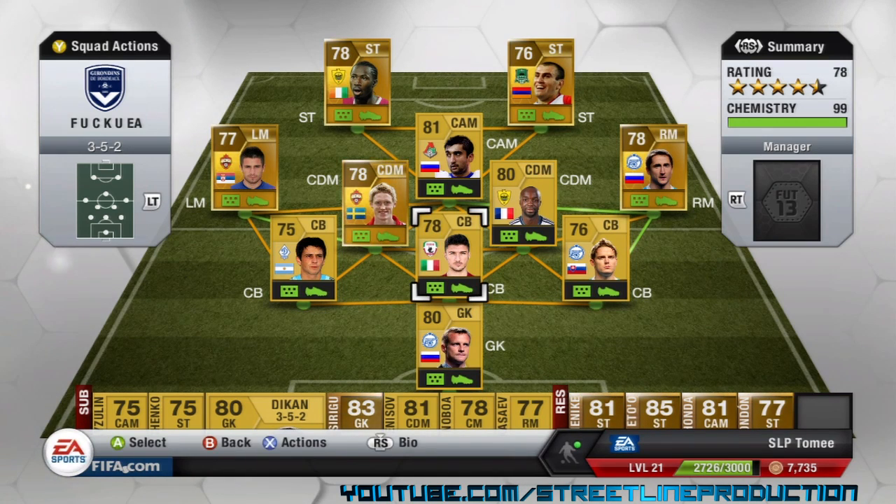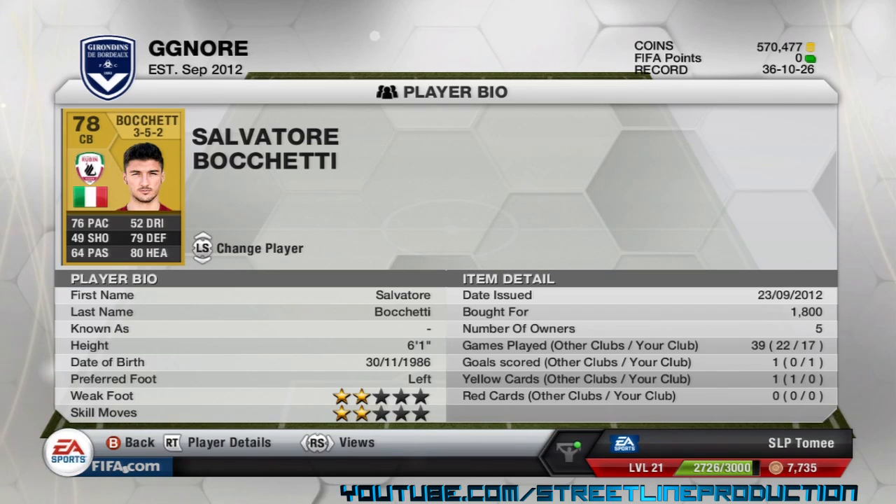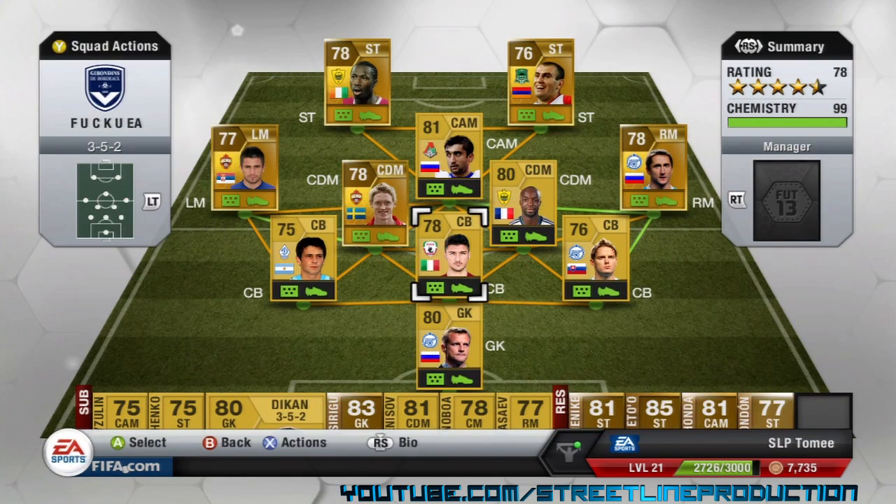At centre back I've got Salvatore Bacchetti — he's probably my favourite centre back in the Russian league. He's got 76 base, 79 defending, and 80 heading. He's a non-rare so you can pick him up for not too much. I picked him up for 1,800 coins — you can probably get him for a few hundred less if you scour the market at night, that's when you get the best deals.